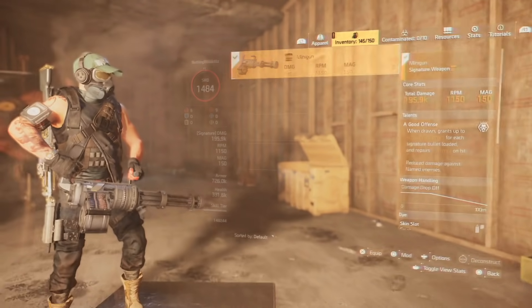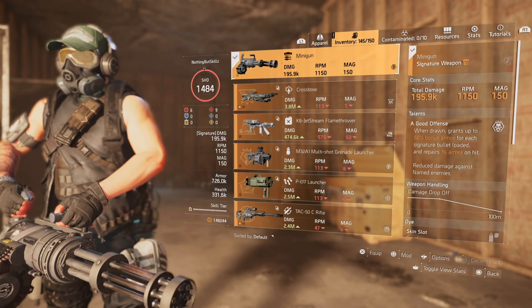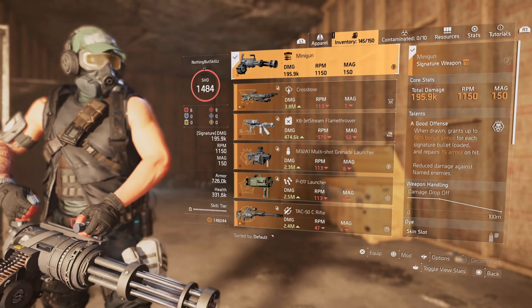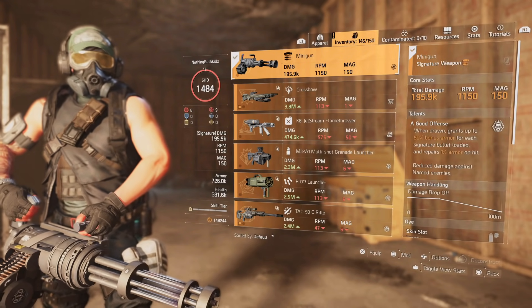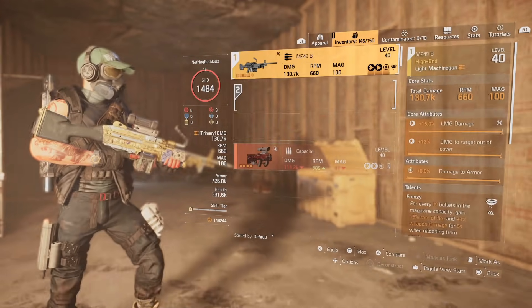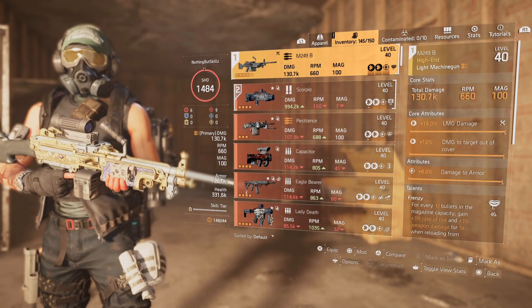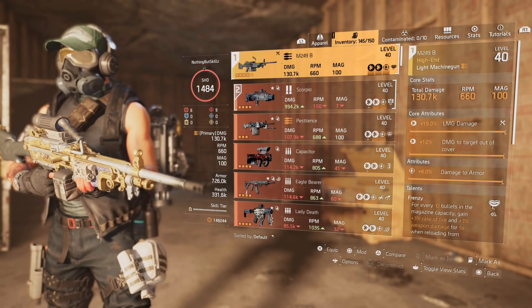We are running the Gunner class. We have 726,000 armor and 333,000 health. The weapon we're using, which a lot of you probably have questions about, is the M249 Bravo.